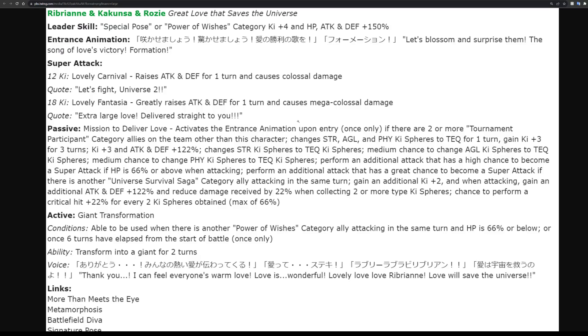They change STR and AGL orbs into TEQ for one turn, and they automatically gain three key spheres for three turns. 122 attack and defense. They change STR key spheres, change AGL to TEQ key spheres with a medium chance - they have a lot of orb changing in their passive. They get an additional attack that has a high chance to become a super if HP is 66% or above when attacking. Note that if they drop below 66% HP mid-turn that bonus won't activate. They also get an additional attack that has a great chance to become super if there's another Universal Survival Saga category ally attacking in the same turn.